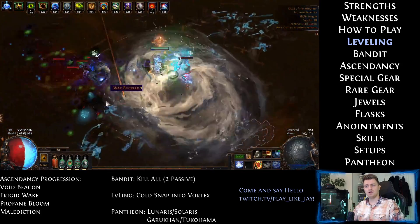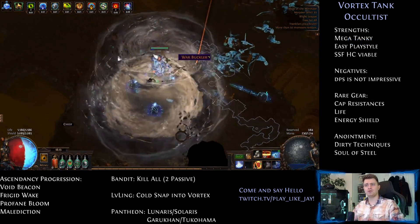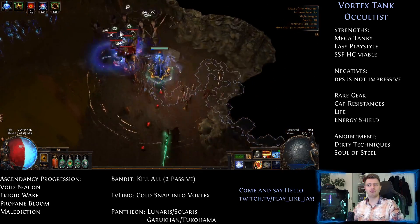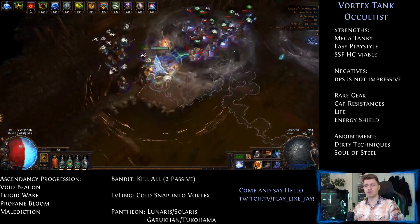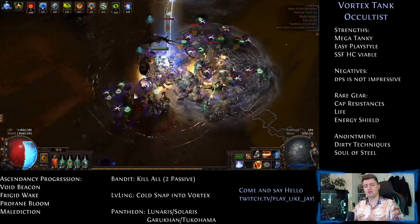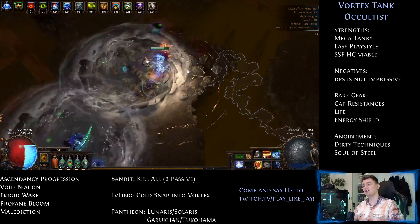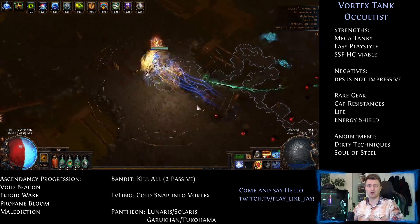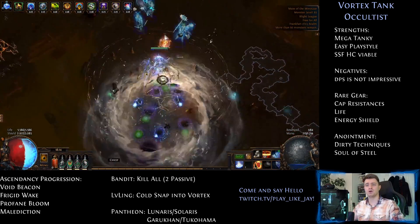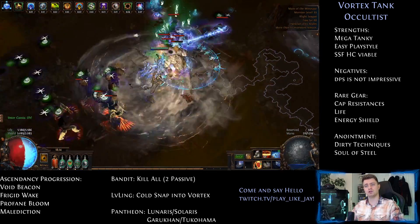Before you reach endgame you have to level up your character first. I suggest using Freezing Pulse. Combine it with Stormbrand once you have it, and later on replace your Freezing Pulse with Cold Snap. Unfortunately, for whatever reason, the Witch has to do the Act 3 Library quest in order to be able to buy Vortex, even though it's literally the only class that has a cold-based ascendancy. So once you got your Vortex, you're good to go and can start aiming at what the build should look like.